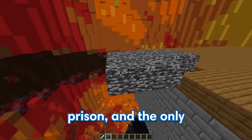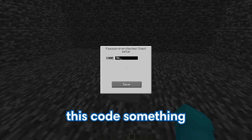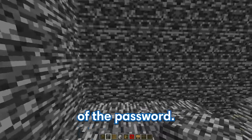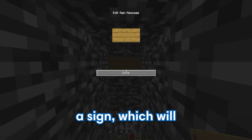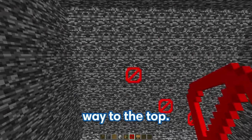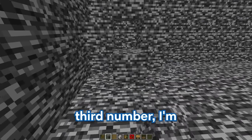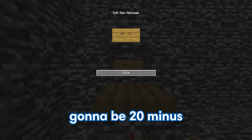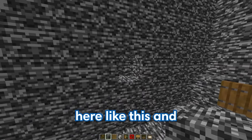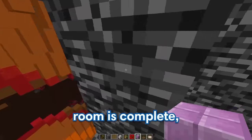For this next trap, GE's gonna be stuck inside a bedrock prison, and the only way he can escape is by solving my impossible puzzle. The only way up is by opening a password-protected chest. To figure out the first number, he has to find a hidden door leading to a sign with the first number. For the second number, he has to complete barrier block parkour all the way to the top, where a hallway shows the second number. For the third number, he has to complete a math equation: 20 minus 13. And for the fourth and final number, I'll build a little area and hide the number behind a super massive painting. Now that the bedrock prison room is complete, we can move on to the next obstacle.